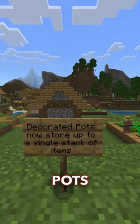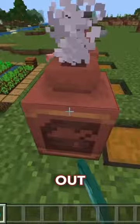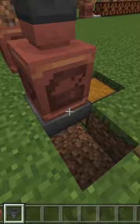Decorated pots now store up to a single stack of items. As you can see, I can put in a whole entire stack of diamonds. Right now I have absolutely nothing inside of there, and then let's say we put all of these inside — yes, one by one they are going to go inside.